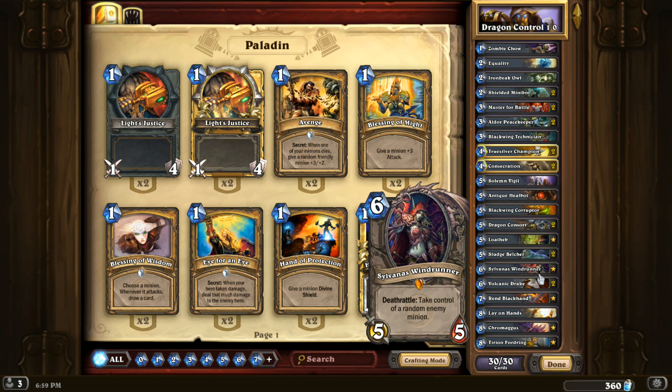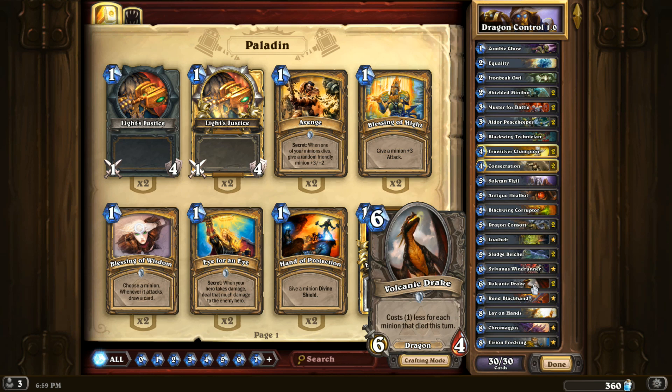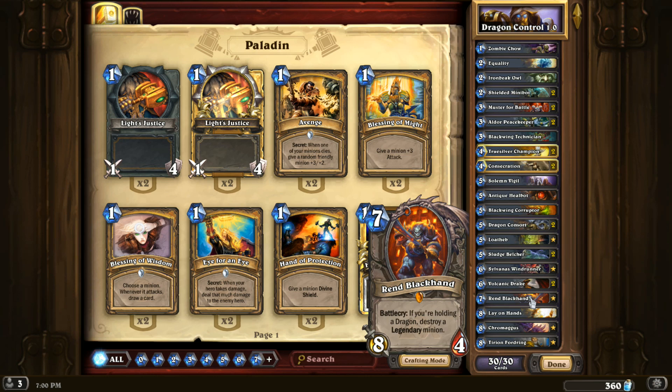The rest of the deck is pretty self-explanatory. We do run Rend Blackhand, just for the sake of this video focusing on the holding-a-dragon concept. This is one of the cooler effects — it's a 7-drop 8/4, battlecry: if you're holding a dragon, destroy a legendary minion. So it's very situational, very very situational, but it could be clutch.